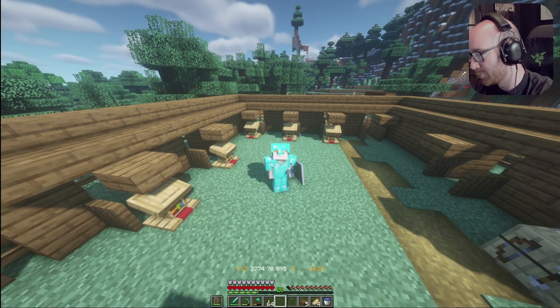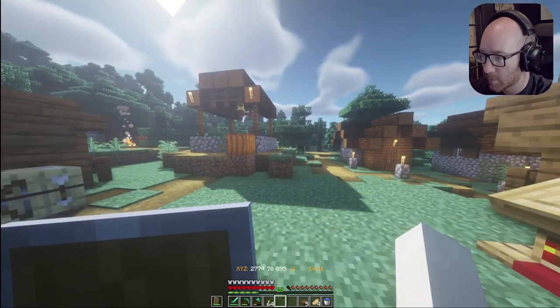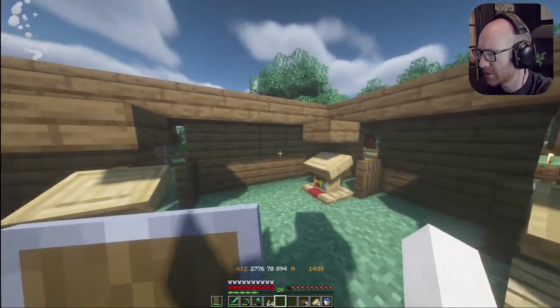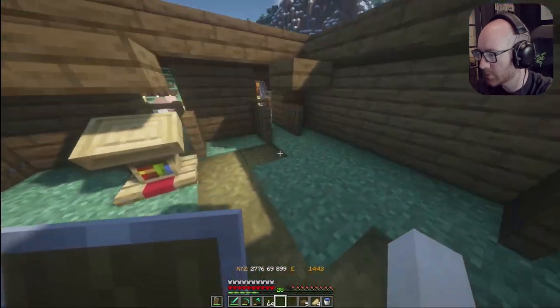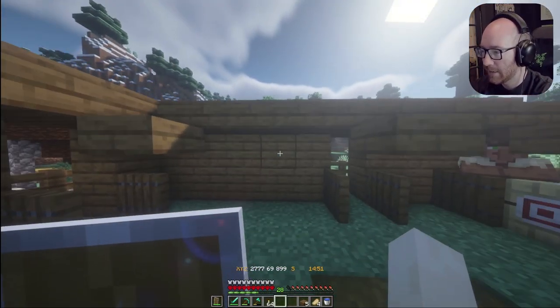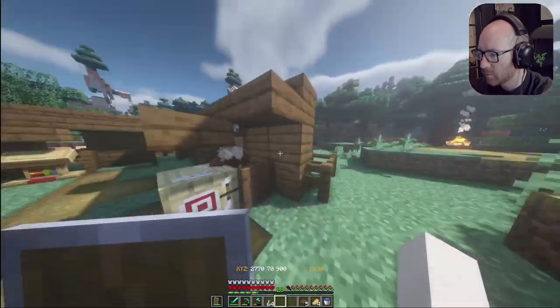I did a little bit of off-camera work since the last episode just to kind of get through some of this. So let me show you what I did. First I had to adjust the trading outpost a little bit, because the corners were all jacked up once I tried to actually place the lecterns where they needed to go. So it looks a little janky. I'm still going to maybe adjust that and add like a couple more stalls.